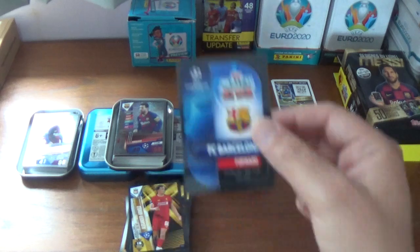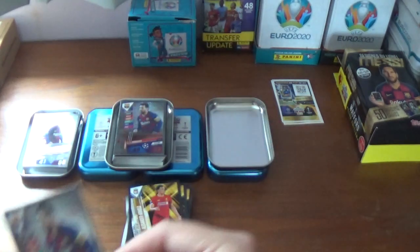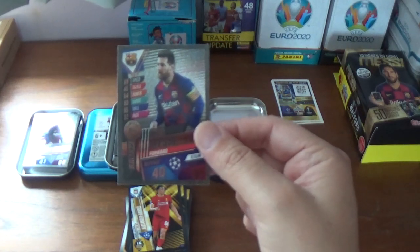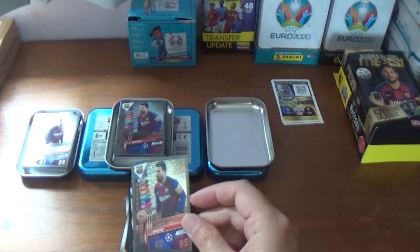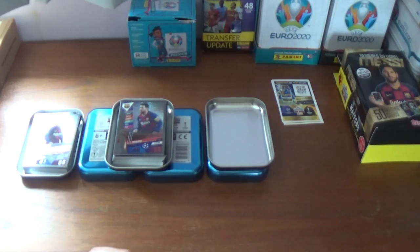And once again the limited edition Barcelona FC forward — and it is unfortunately another bronze Lionel Messi: 40 defence, 95 attack, 15 million euros. Here's LE2B for limited edition number 2 bronze.